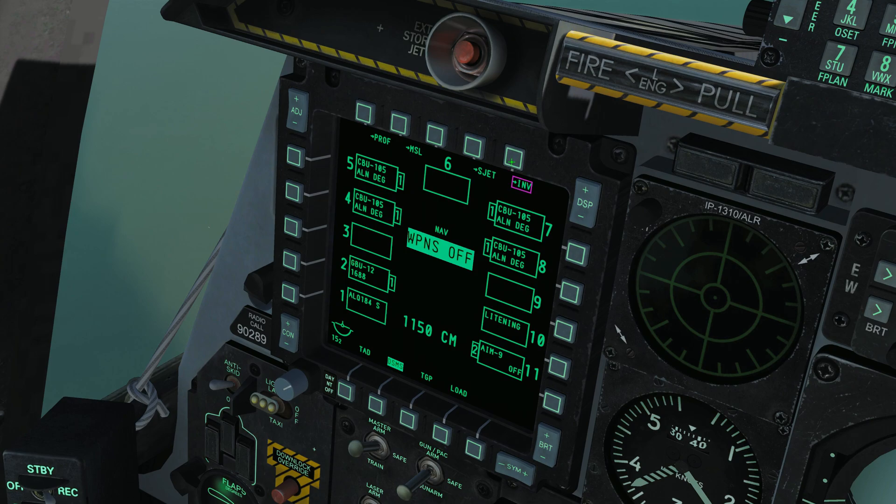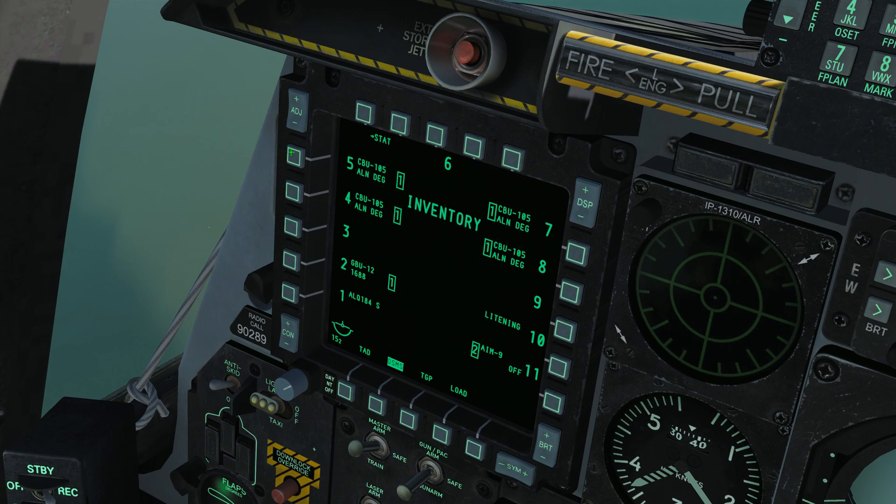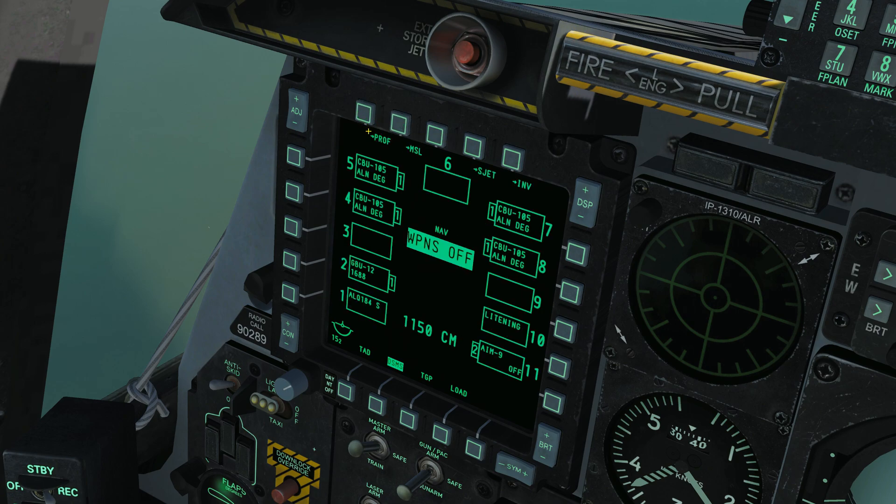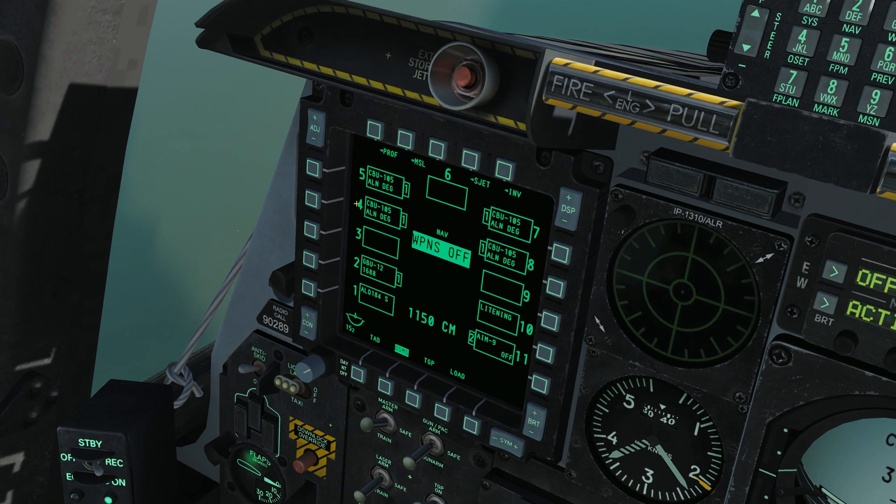If we go to the inventory screen and select pylon 5, it's a CBU-105. Just like with the 87 and 97, we can change the height of function here and then load it, but I'm going to leave it at the default of 1,800 feet above the ground. Then we'll return to the main screen, go to stat, make our HUD SOI, and grab these weapons.